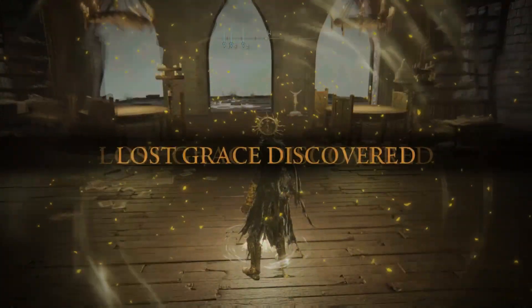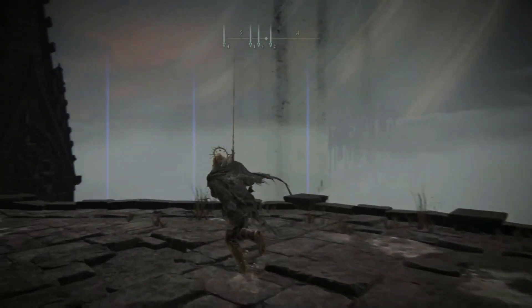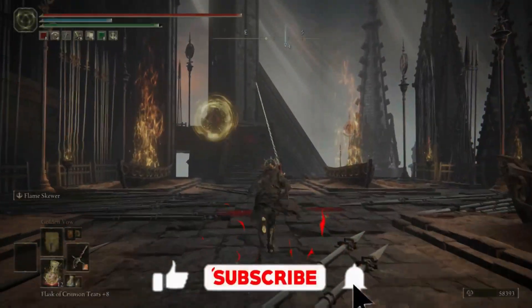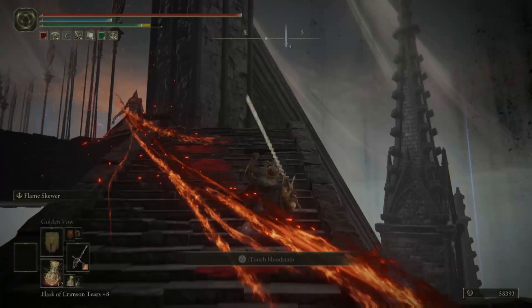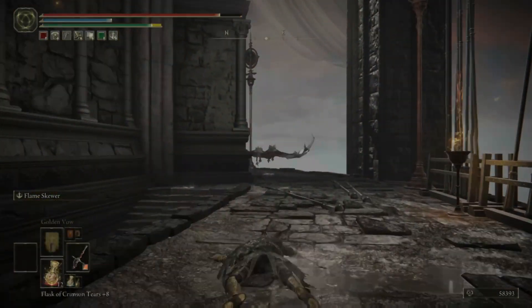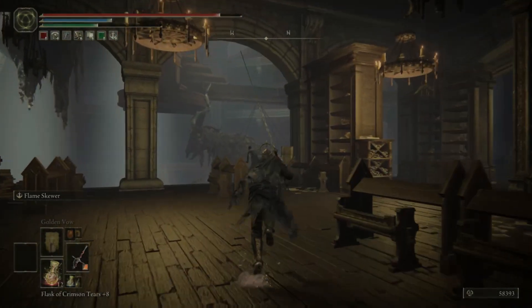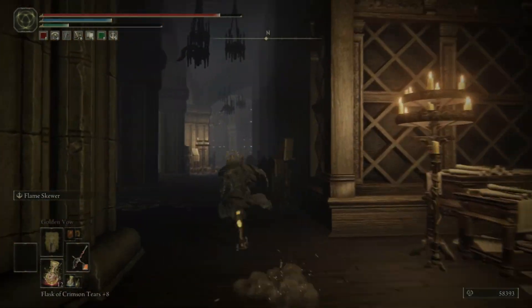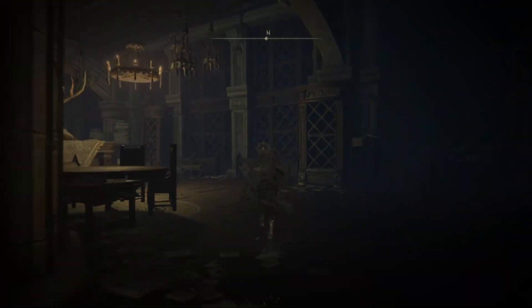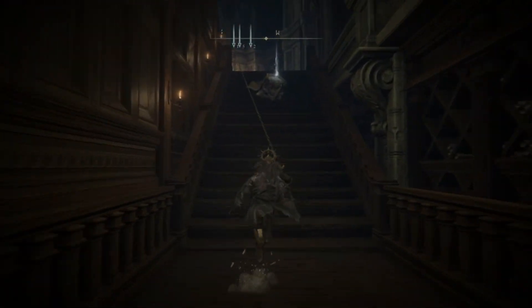So we have climbed from the first to the fourth. From here on we need to climb further and reach the seventh floor. This place has got a lot of enemies. Worst of all is this aimbot Fire Knight. So dodge your way through and we are looking for a door on your left. Now we need to make our way through this section to reach the seventh floor.